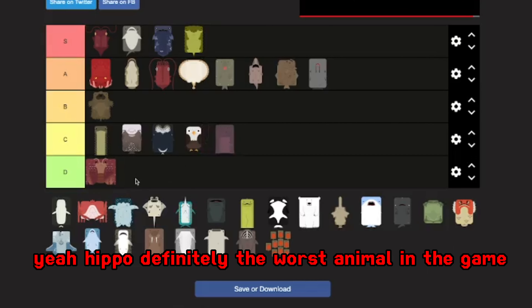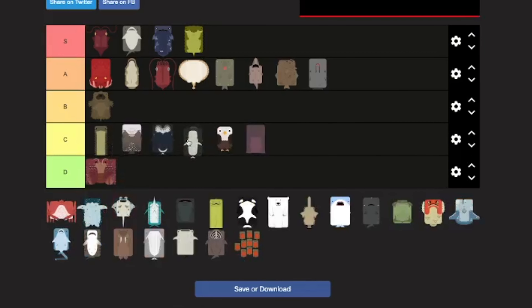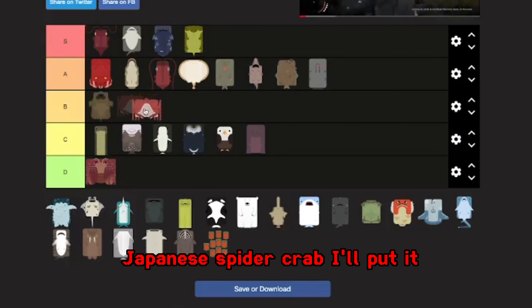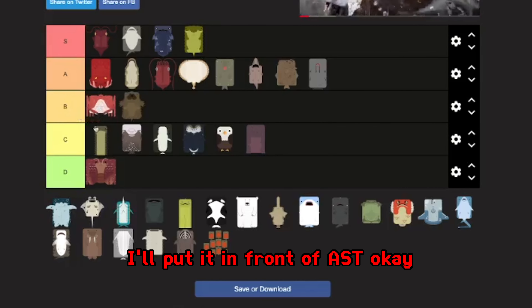Hippo — definitely the worst animal in the game, one of them at least. Humpback whale, I'll put it here — it's quite fun to play with. Japanese spider crab, I'll put it in front of AST.